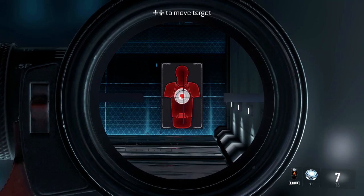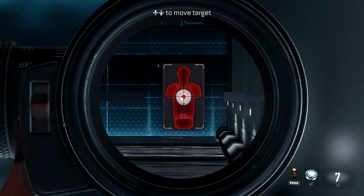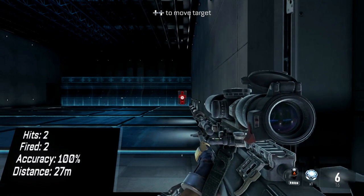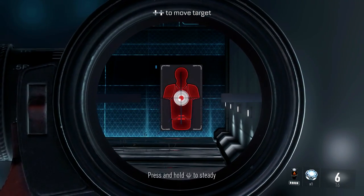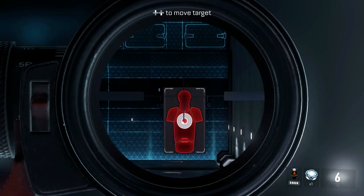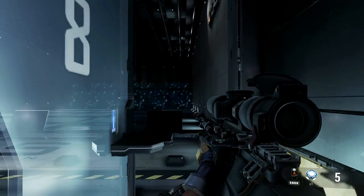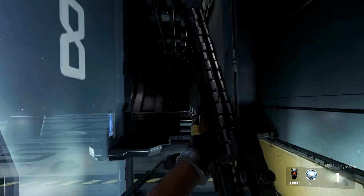Is my aim bad, or is the sniper rifle bullet going somewhere it shouldn't? I have my crosshairs lined up perfectly in the middle of the red dot, yet the bullet is going lower and to the left. That just seems kind of crazy to me. I'll do the same thing to the head — pretty much center of the head — yet the bullet hits on the left-hand side. That was with the Lynx.